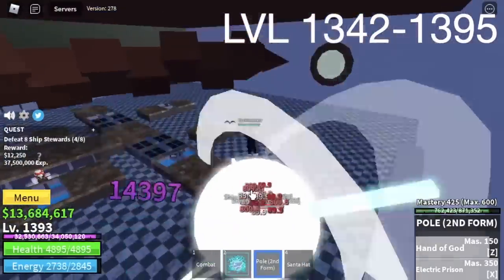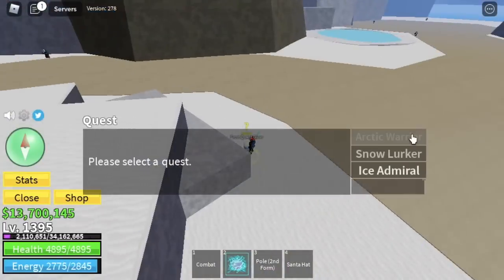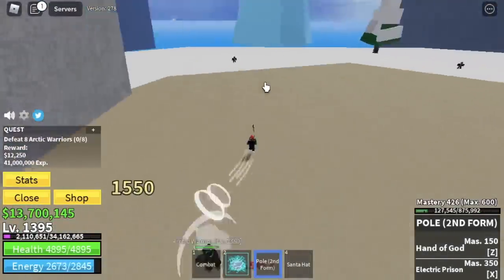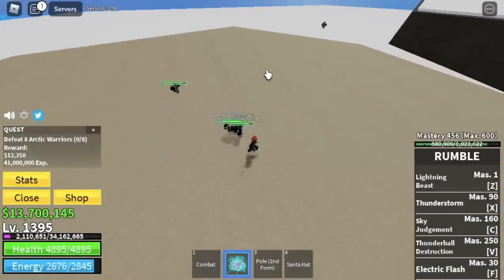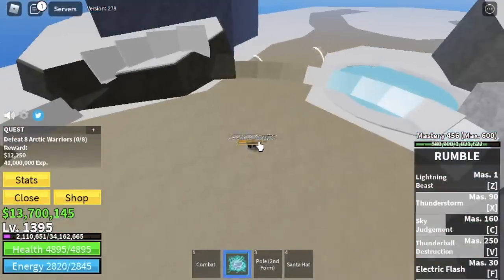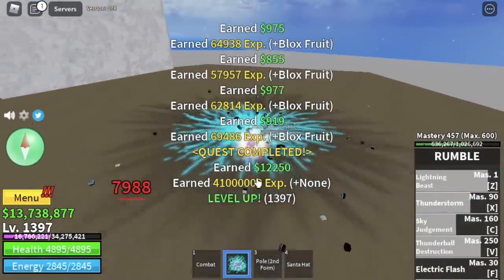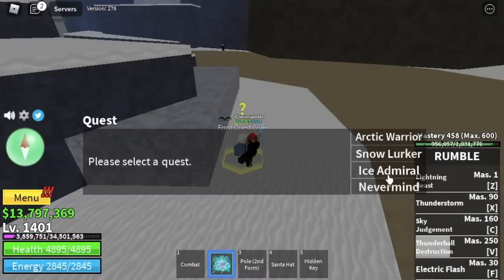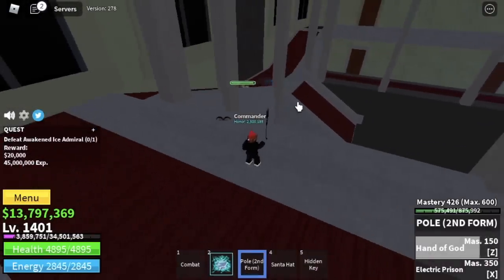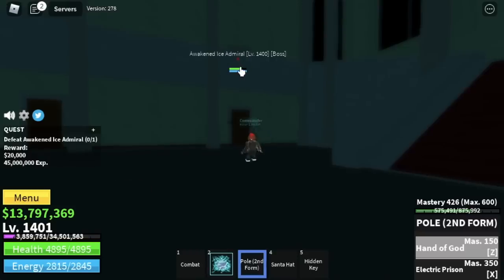Once you reach level 1395, next island is the Ice Castle. Start here with the Arctic Warriors — just five levels, and it's elemental or logia effect. Once you reach level 1400, you can start defeating the boss of this island, the Awakened Ice Admiral. The easiest way to defeat him is to lure him on top and use your Pole V2 and Z skill to damage it.